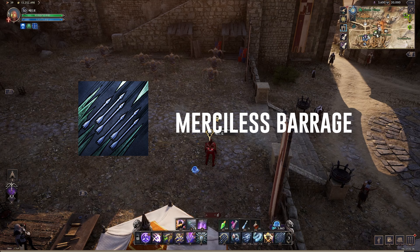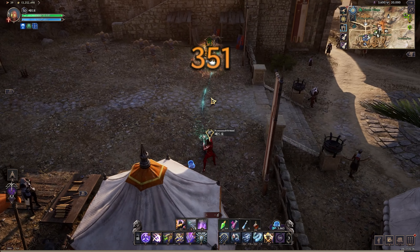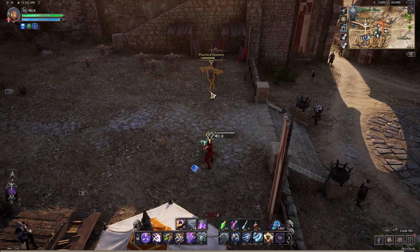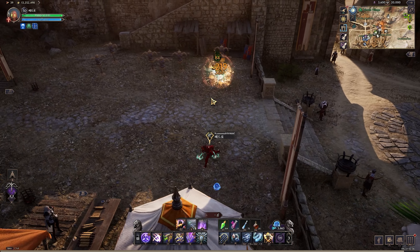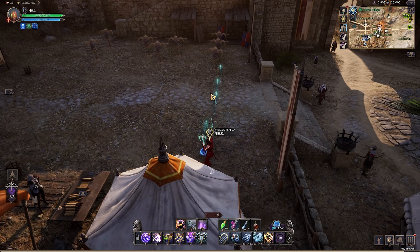Take a look at Merciless Barrage — basically your machine gun skill that shoots multiple arrows at the designated location. Not recommended to use in PvP as it locks you in that animation even though you can still move. This ability cannot be controlled once it starts; you either cancel it or you let it rip.